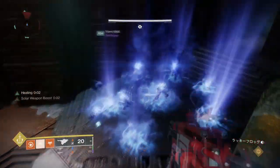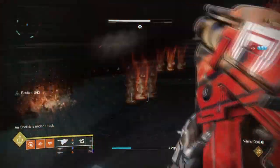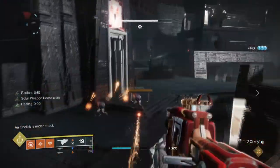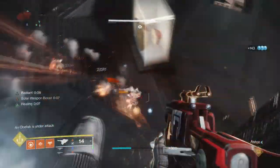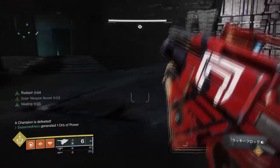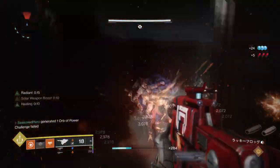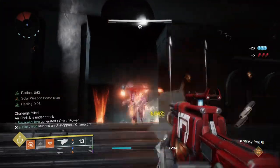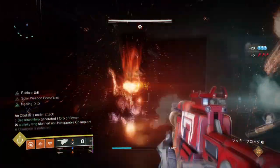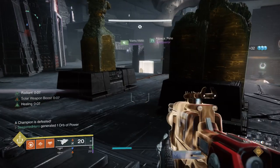For the subclass, we'll be using Dawnblade as it works best with the aggressive playstyle the build offers. Just like the rest of the mini solar builds we've done, it's going to follow in the same footsteps so I'll keep it short. The main difference this time is that our melee will be able to debuff and stun combatants for a few seconds, which in certain difficulties can make encounters a lot easier to breeze through. On top of that, we can add other groups of buffs to the setup so we can easily make use of the debuff applied.